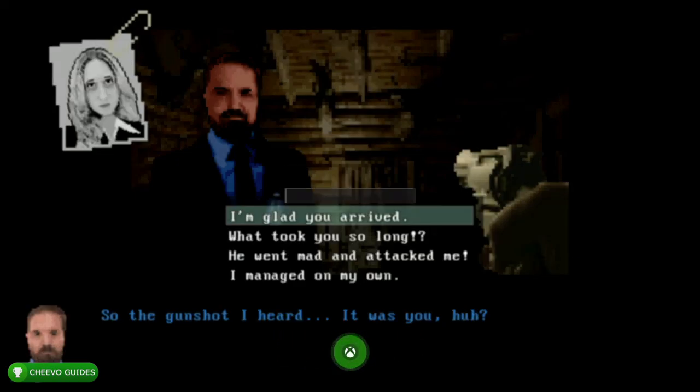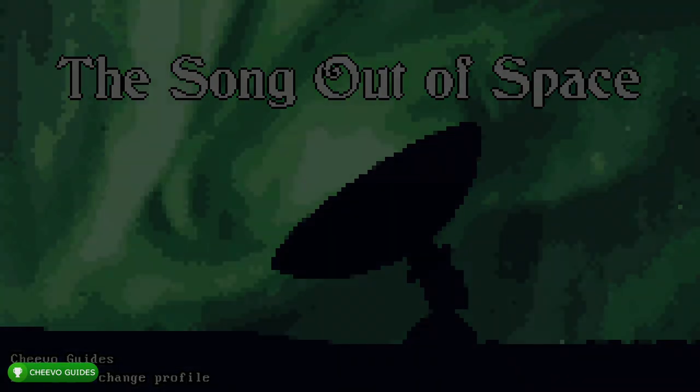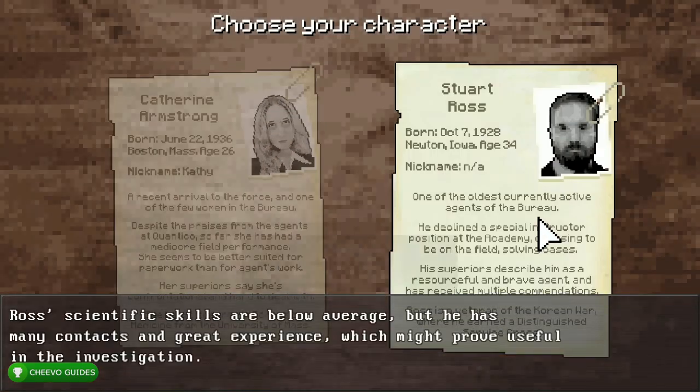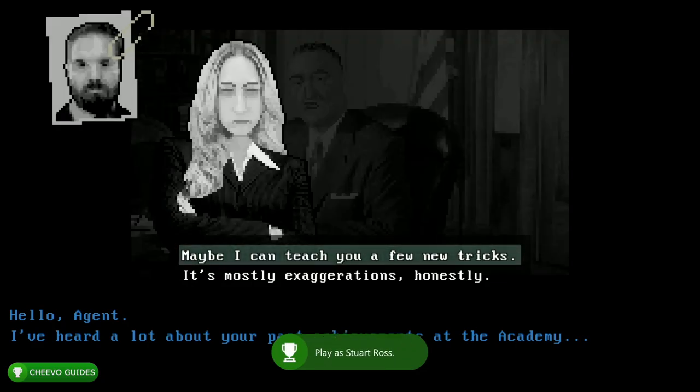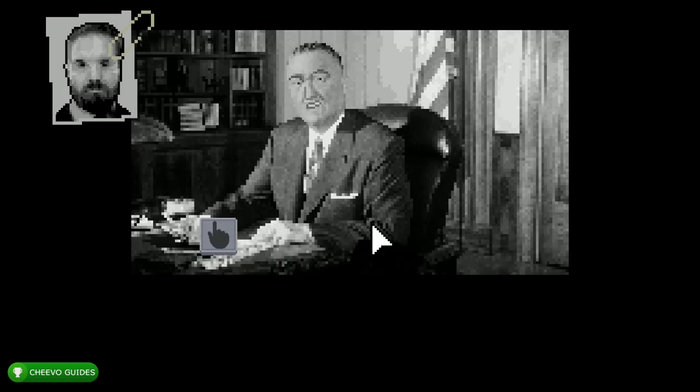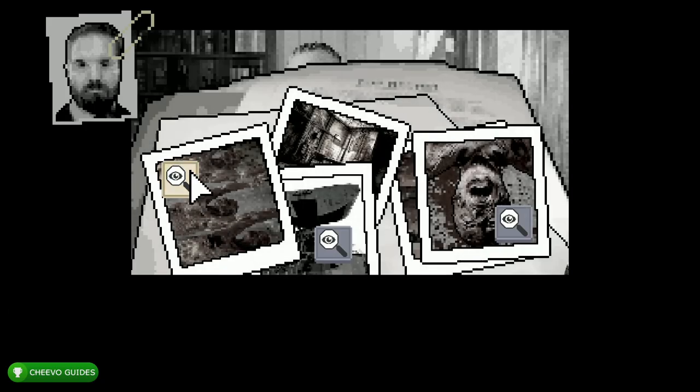All right, so we're going to start up a new game this time and we're going to choose the opposite character — the male. His name is Stewart Ross, so go ahead and click him. That's going to unlock our 10th achievement or trophy. We're starting the game as Stewart, then choose the top option: 'Maybe I could teach you a few new tricks,' then the top option again: 'There's no other way to avoid war.' Then interact with the hand icon and all three magnifying glasses.